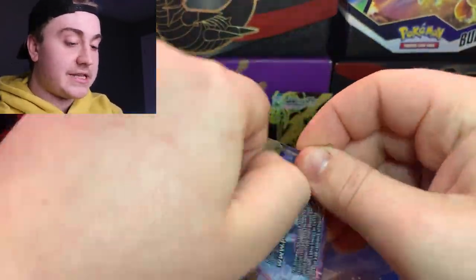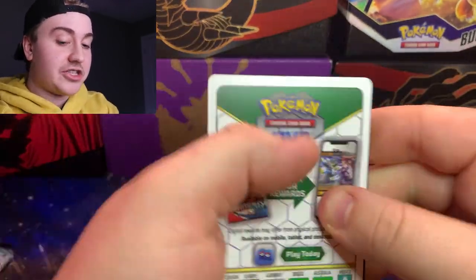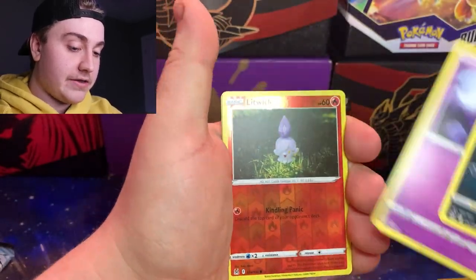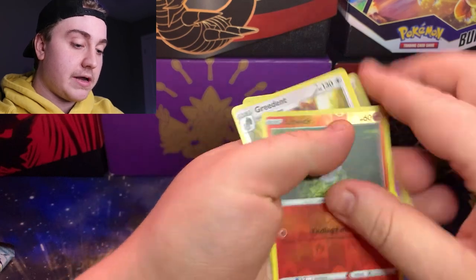I know Crown Zenith is coming up soon, and that one is just stacked with incredible cards. From the next pack: Litwick, Reverse Holo, and a Credent regular rare. I guess it's always been the convenience store game — we gotta be hitting up our local convenience stores.